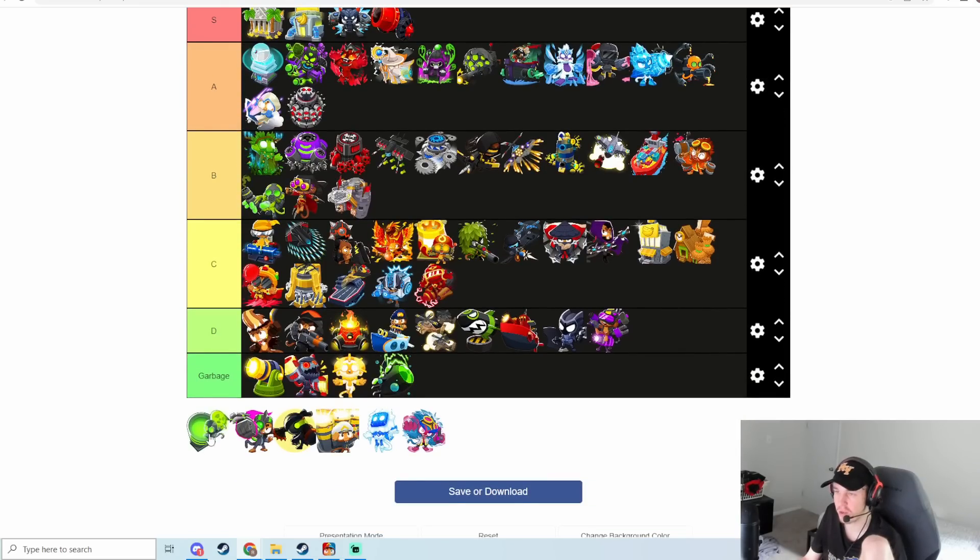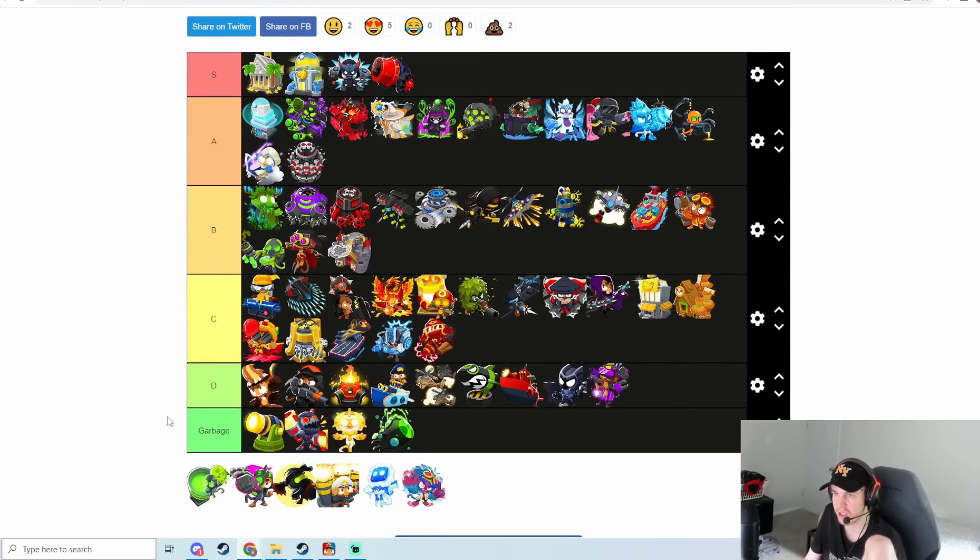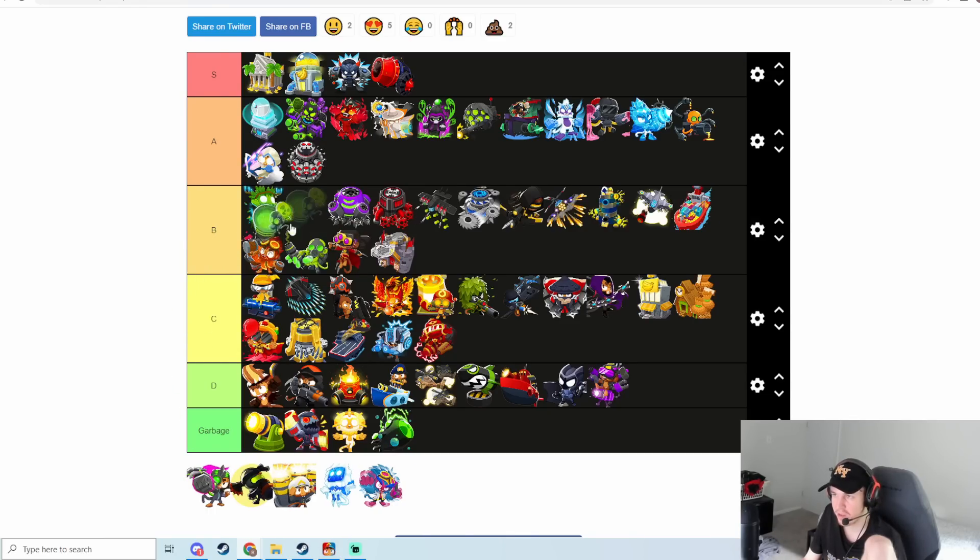Biggest One is actually really solid now — they added a stun to it, so it does pretty well against DDT rushes, stunning the DDTs a ton. It also does pretty well against group ZOMGs because it can stun the entire group ZOMG rush. It's definitely one of the better MOAB-class fifth tiers, if not the best one. This is going to go into upper B tier.